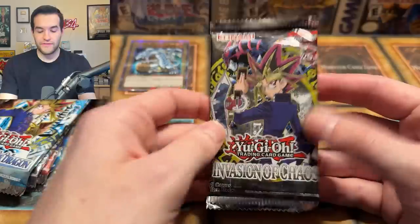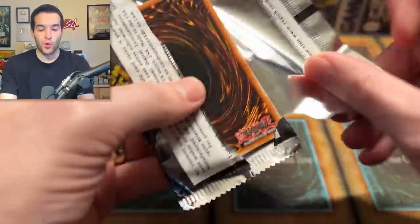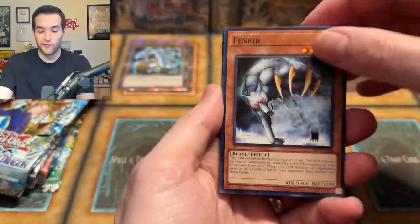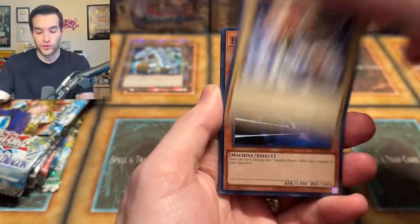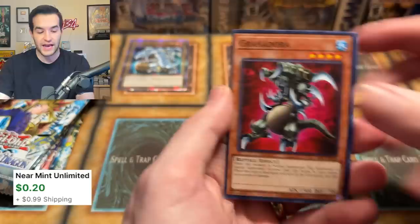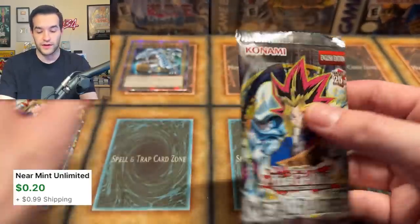I'm not going to go in my normal order because we have so many packs to open today — just going in whatever order I grab them. Terror King Salmon, Sylphid. We've got IOC right now. Will we pull something crazy? Garandora — that is a great start. Not really.